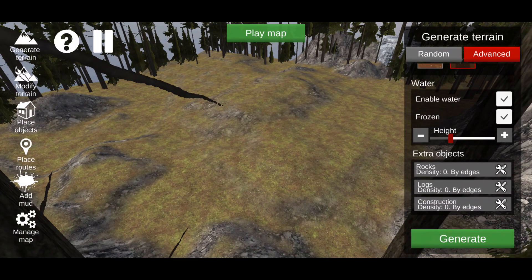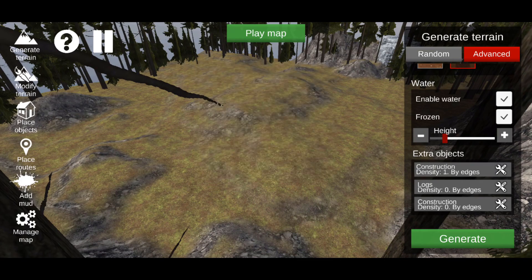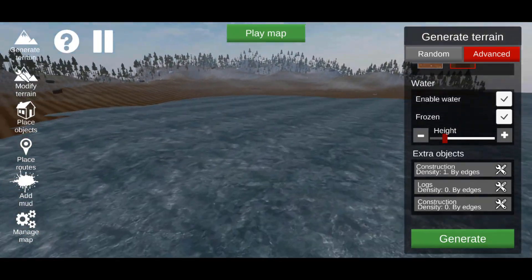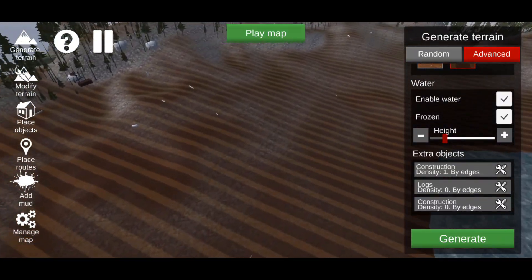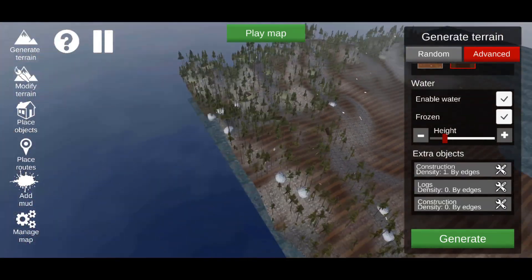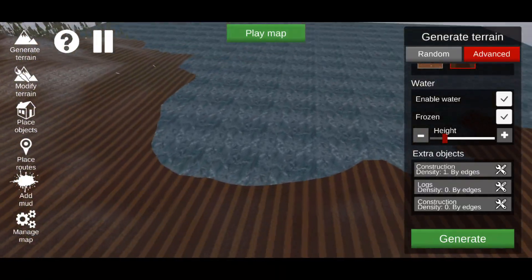At the bottom there are Extra Objects — you can add these around the map by hitting it and adjusting density, and it'll place them basically on the entire map. We're going to hit Save with Construction, then hit Generate. Now the entire map basically has water on it and we're using the farm texture for the ground — the biggest map you can have in the game.